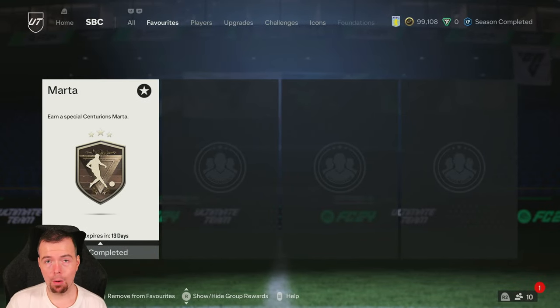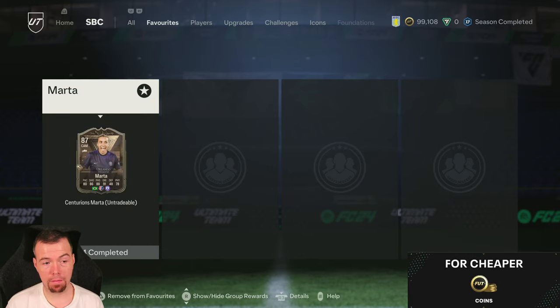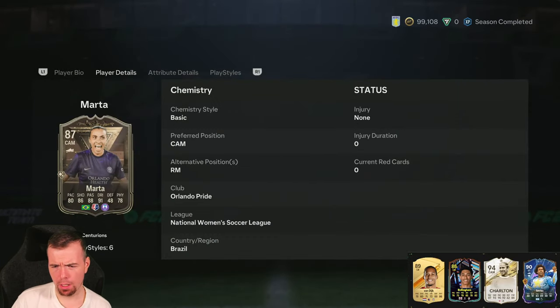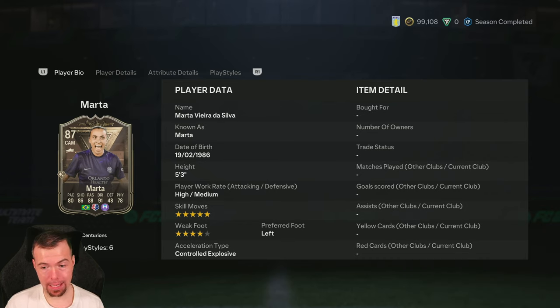Yo guys, what's going on — KingFlip here, welcome to another Centurions SBC video. Today we have Centurions Marta from the Female NWSL. It's not a bad looking card. 87 rated CAM, 80 pace, 86 shot, 88 passing, 91 dribbling, 48 defense and 78 physicality.